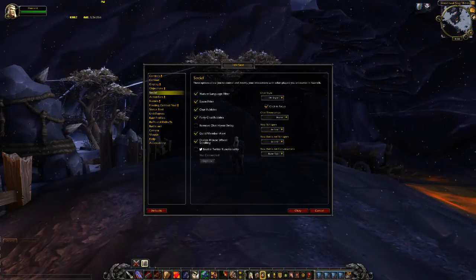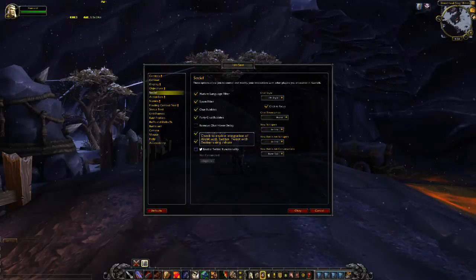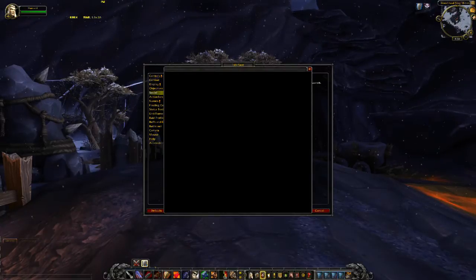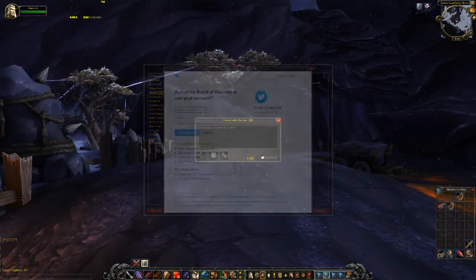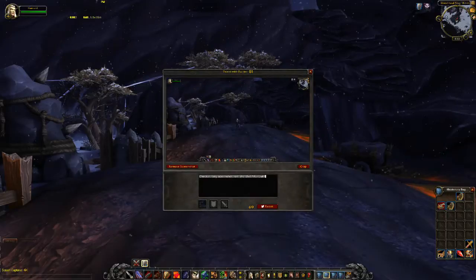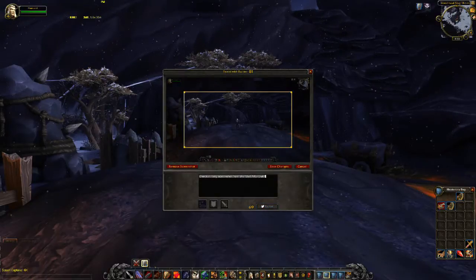If you want to activate the Twitter feature, go to your social options in the interface menu to enable, add, or disconnect a Twitter account. For people like me who normally run solo, this may not matter much, but if you're the type who wants to share in-game stuff instantly, you can now do that via Twitter.